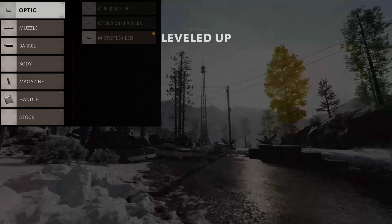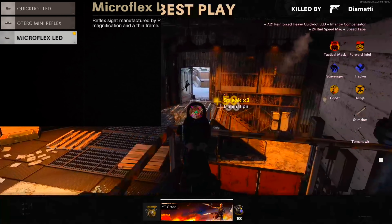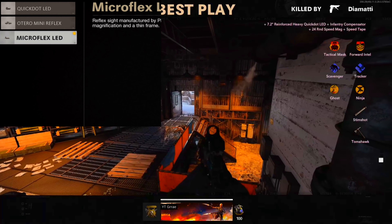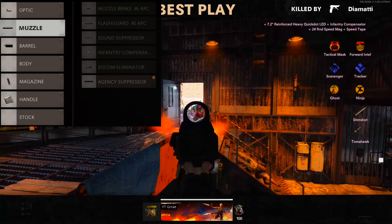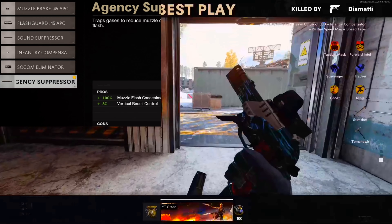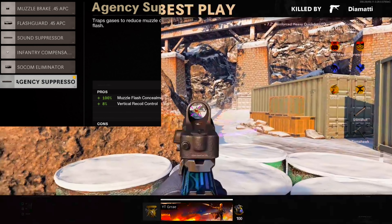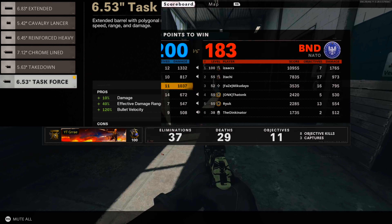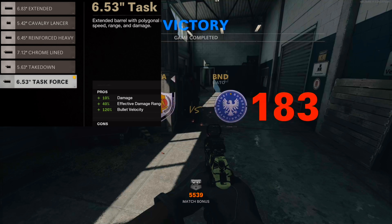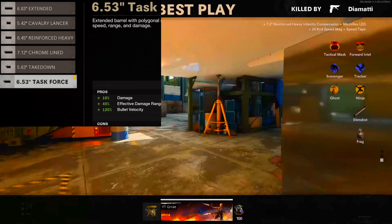For class setups, I use the same attachments on all three pistols. The optic is the Micro Flex LED for maximum visibility inside the sight — this is personal preference. For the muzzle, I use the Agency Suppressor, which gives you a buff on vertical recoil and also keeps you off enemy minimaps when they have a UAV. For the barrel, I use the Task Force barrel, which buffs damage, effective damage range, and bullet velocity — it makes the gun absolutely insane.